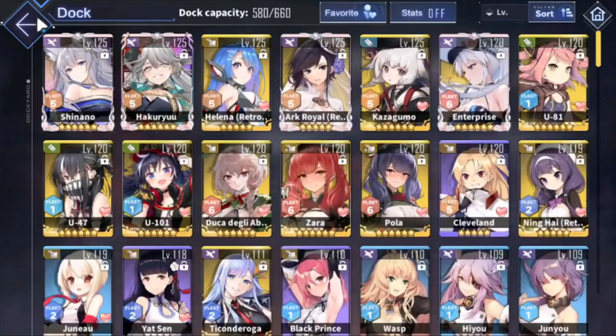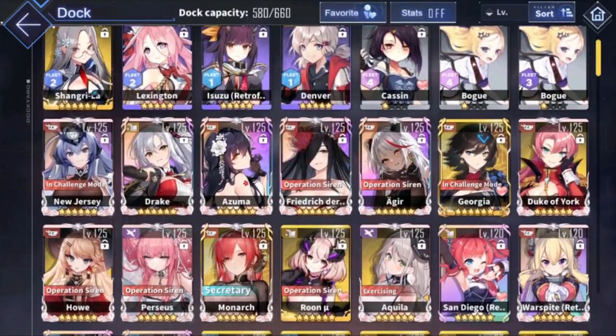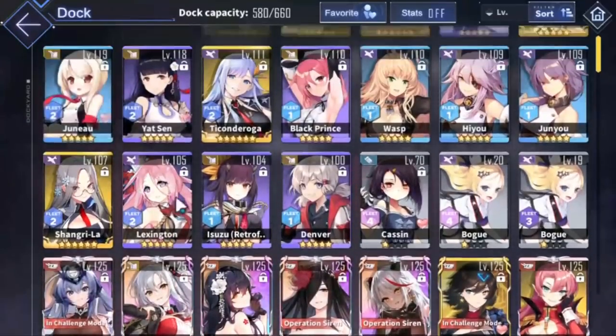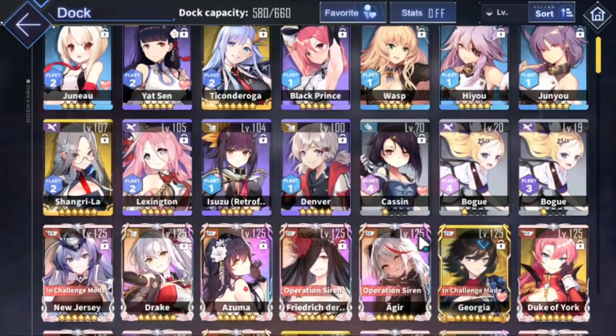Now the only difference is that certain ships, like light carriers, may not get the same benefits as your carriers. For example, I have 29 reload and 52 aviation here. So it's not going to be the same for all types of ships. All carriers get the same stats among themselves, and all light carriers get the same stats among themselves, but carriers and light carriers won't have identical permastats.